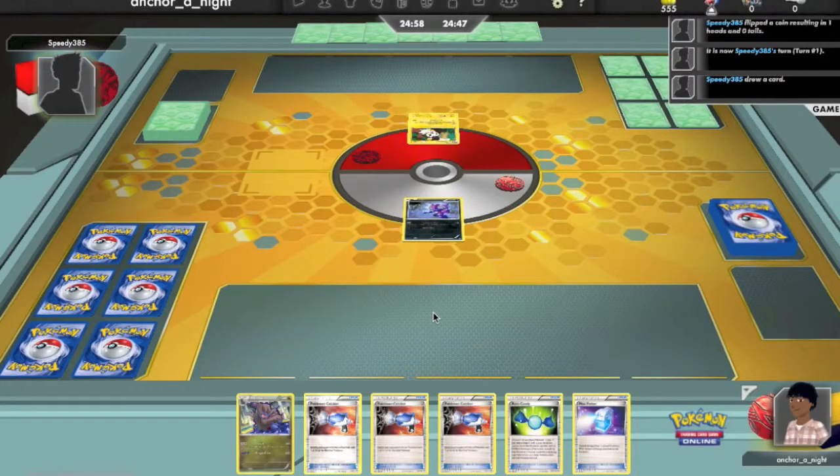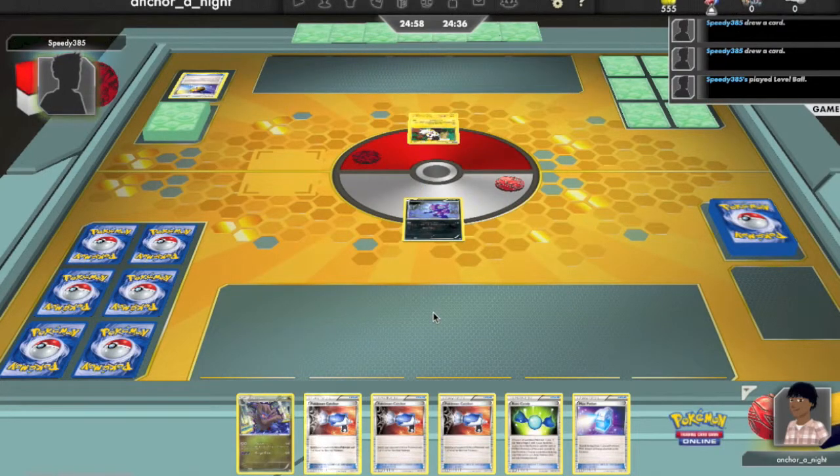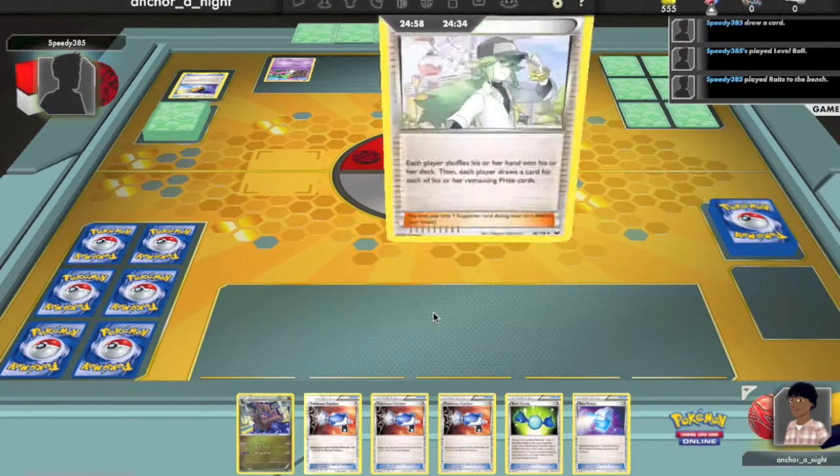Looks like they're going first, and we see an Emolga in the active spot, using a Level Ball. It's a Ralts, so not an electric deck, which was what I thought.